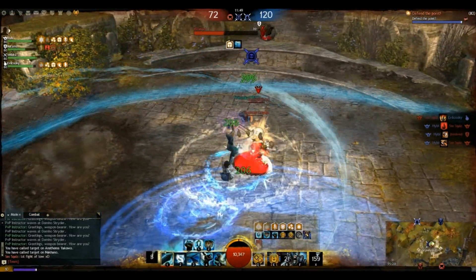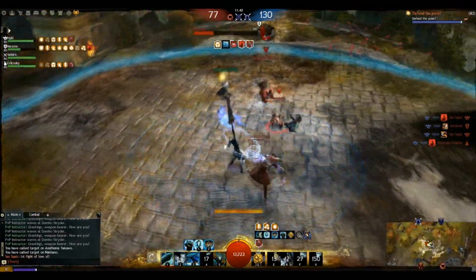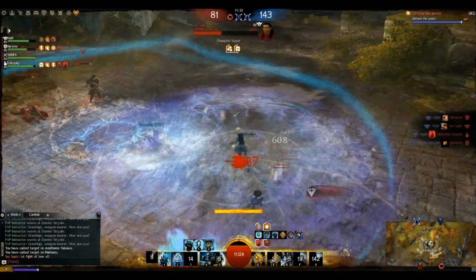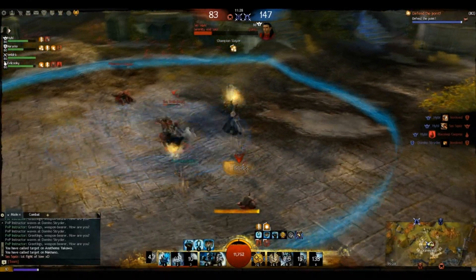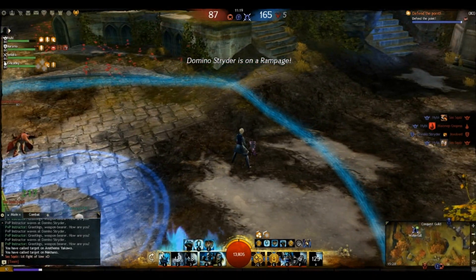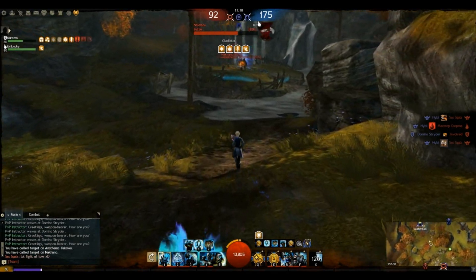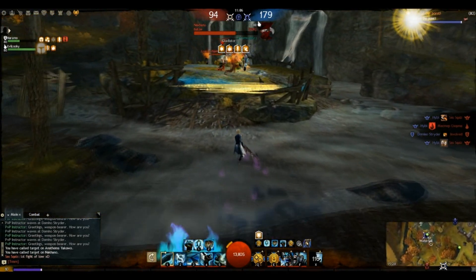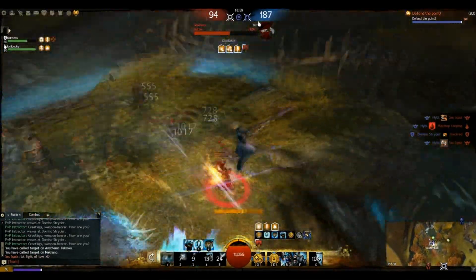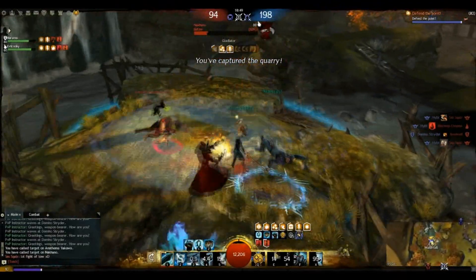Speeding the video back up to normal pace — we're dropping several of their players fairly quickly. This guardian we're fighting seems to be running a more supportive build, shown by the protection boon from the Tomb symbol, meaning it's the supportive rather than offensive Tomb. Pay attention to long channeled abilities — if they're channeling for a long time it's probably skill 5, a very strong heal. You can also see on the bottom right our stack of healing power from the Sigils of Life in our weapons, stacking 5 points per kill — important to have, building up over time if you stay alive.